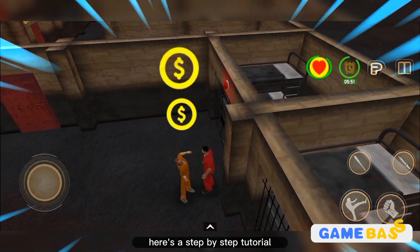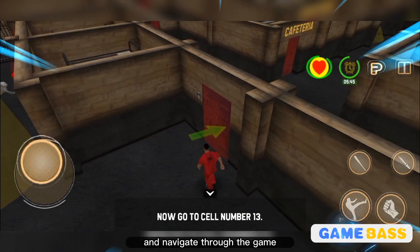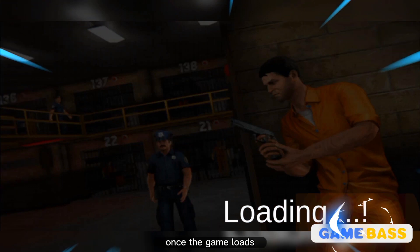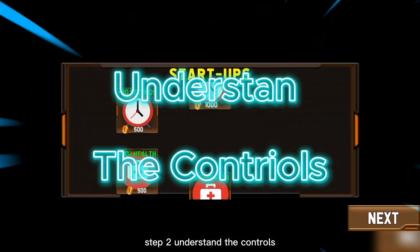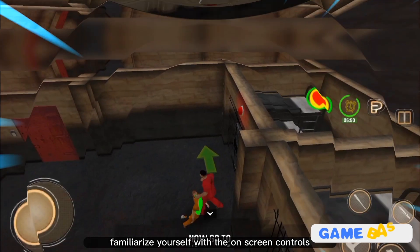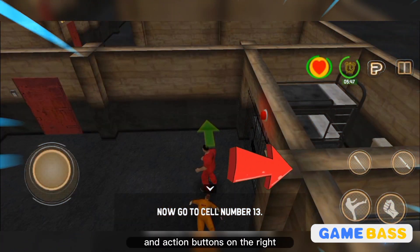Here's a step-by-step tutorial on how to play Prisoner Escape Survival, including how to make the characters move and navigate through the game. Step 1: Launch the game. Open Prisoner Escape Survival on your Android device. Once the game loads, you'll be taken to the main menu. Step 2: Understand the controls. Prisoner Escape Survival utilizes touch-based controls. Familiarize yourself with the on-screen controls, which typically include a joystick or directional pad on the left side of the screen and action buttons on the right.